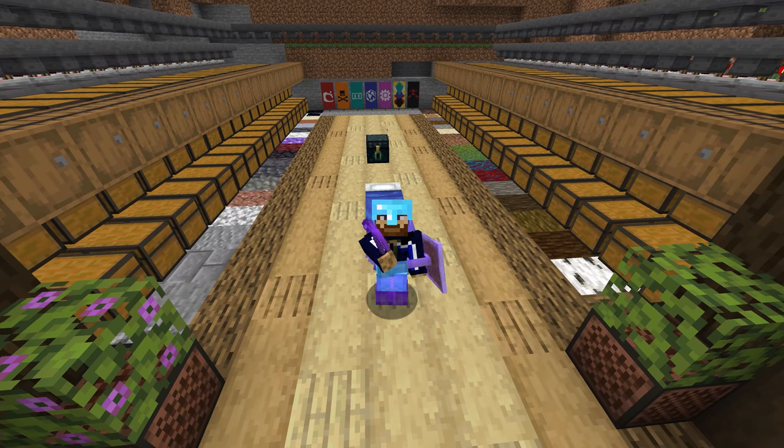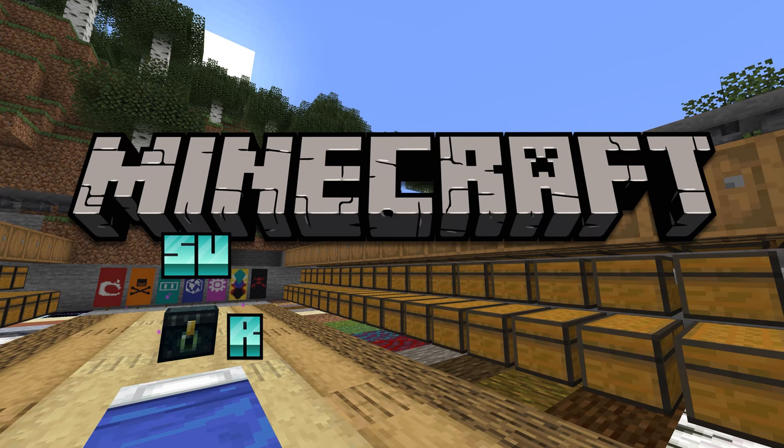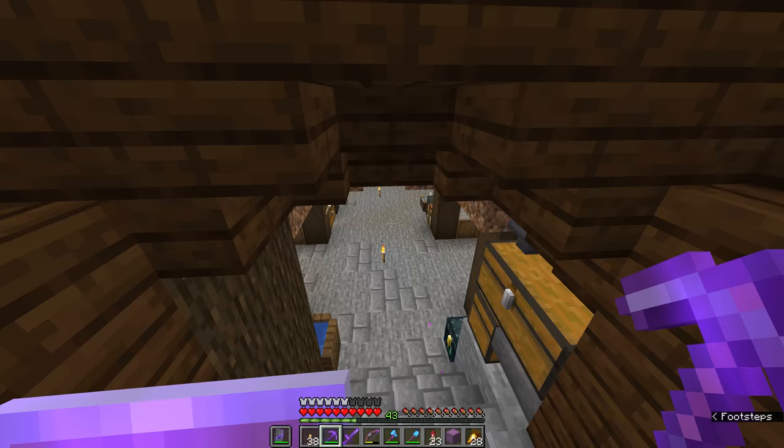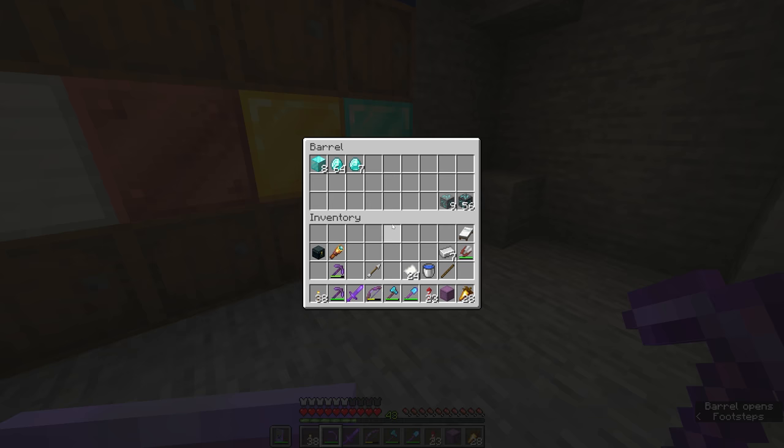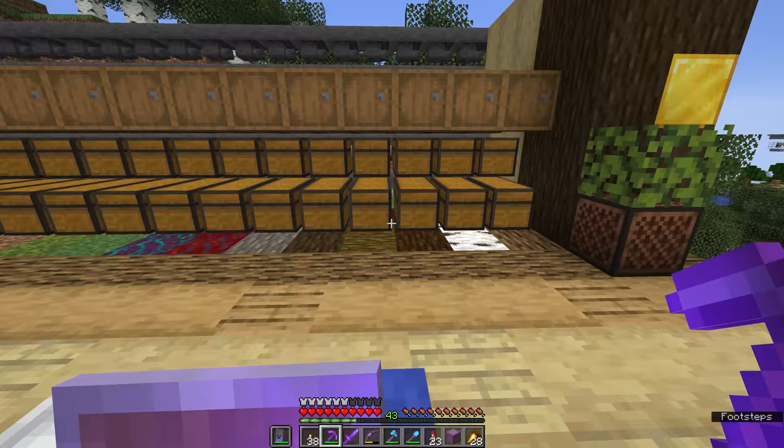Hello everyone, my name is PixelRiffs and welcome back to the Minecraft Survival Guide. I hope you're all having a good day. In today's episode, I need a diamond. We're going to grab a diamond out of our diamond storage down here — we'll just need the one — and I need to grab eight planks of wood as well, because today we're going to make an episode all about jukeboxes and music discs.